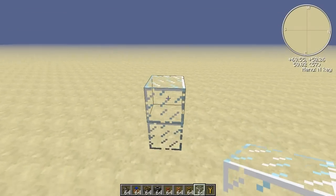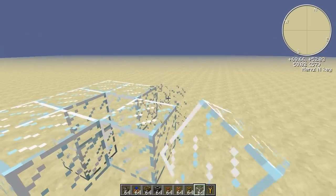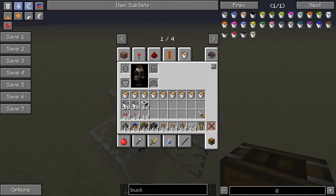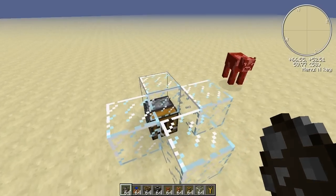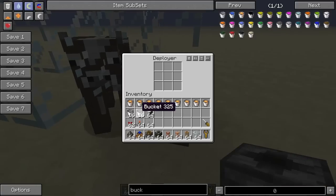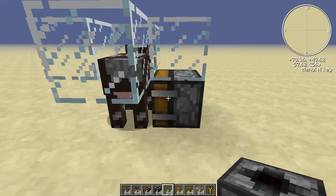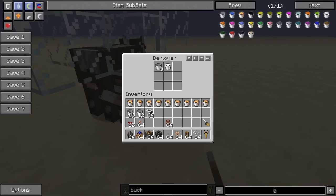We are going to use a cow for this, as you probably have guessed. So let's build a little pen here. I'll place a deployer there to draw out the milk. The deployer will draw out the milk from the cow when we give it some Redstone power.